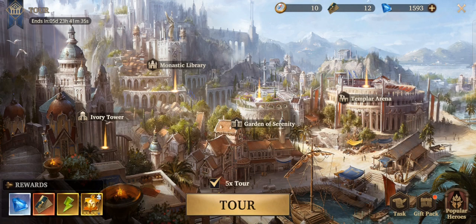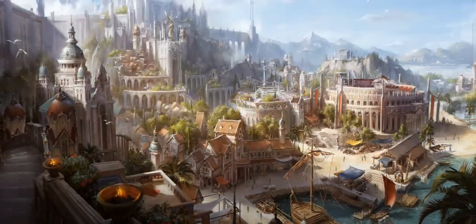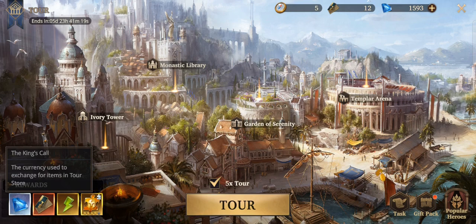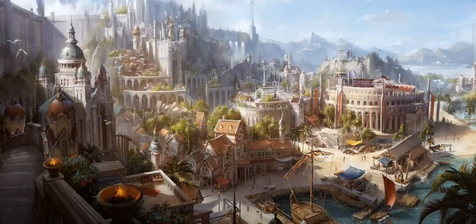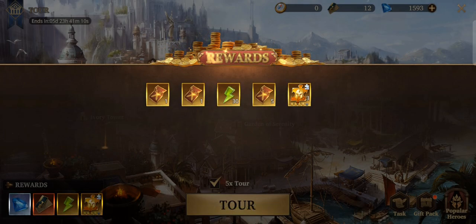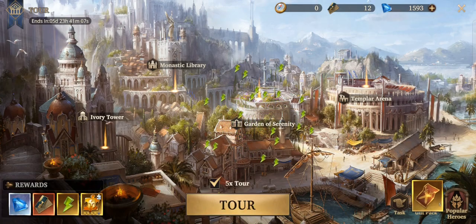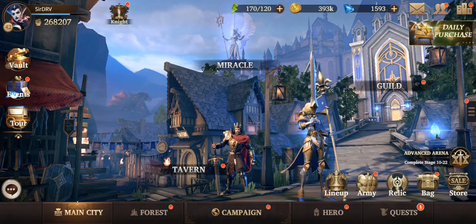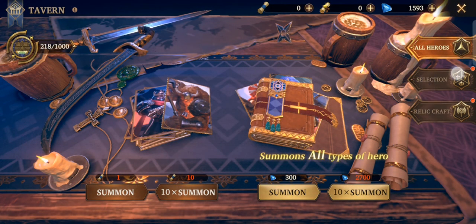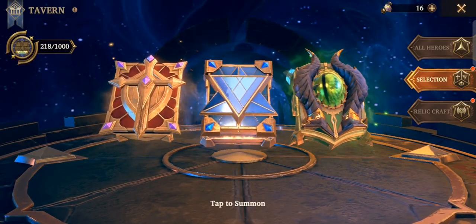Now we're on the tour — we got 10 tour tokens earlier. On your sixth day you get a lot of those and it's helpful because we really need to get the King's Call, the red ticket on the lower left. That specific resource can be used to purchase heroes from the popular heroes section, which resets every seven days. For free-to-play I'm pretty sure it will take about 60 days at most to complete one of those.